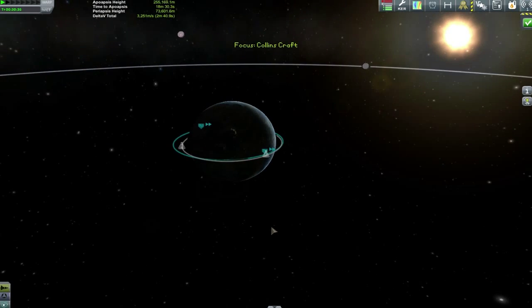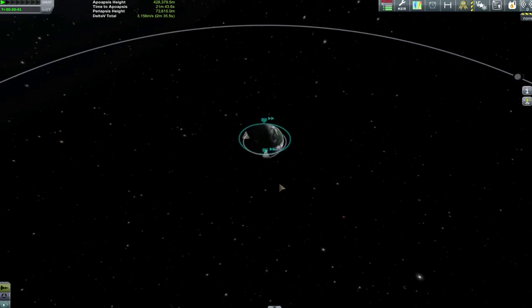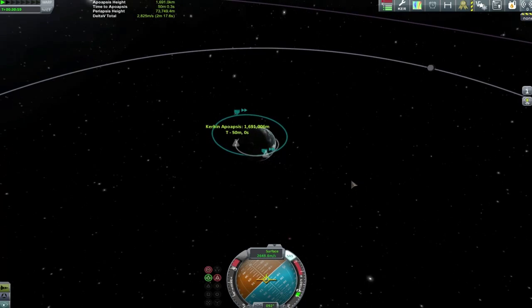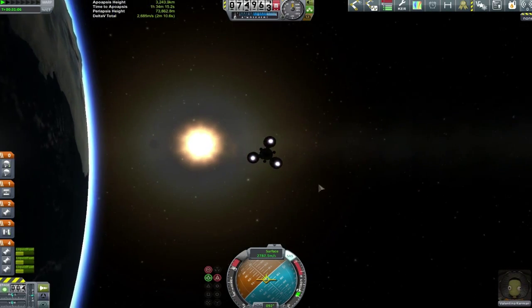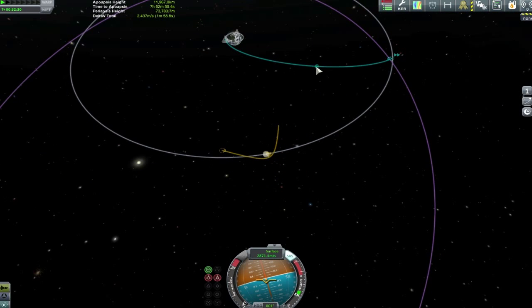This first burn in low Kerbin orbit is about raising the apoapsis to intersect the Mun. I'm not using any maneuver nodes — I just waited for the Mun to rise over the horizon as I was orbiting Kerbin, then started thrusting prograde for everything I was worth, spending the vast majority of my delta-v. We'll use the atmosphere for aerobraking on the way back, so no need to save fuel for that.